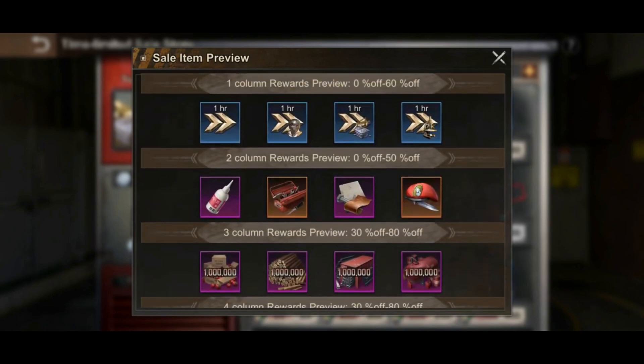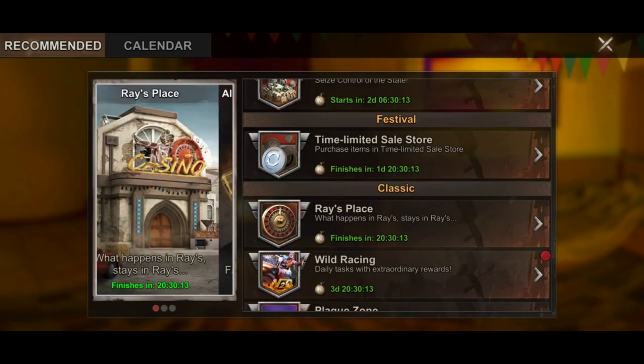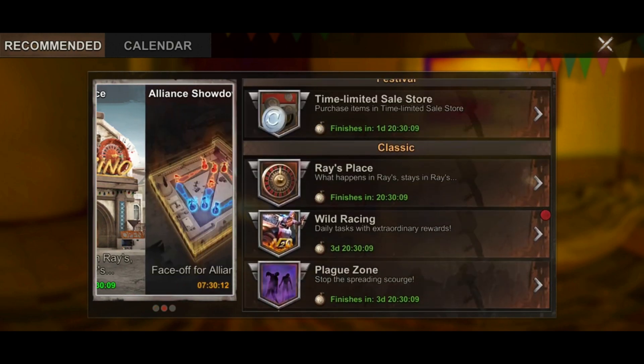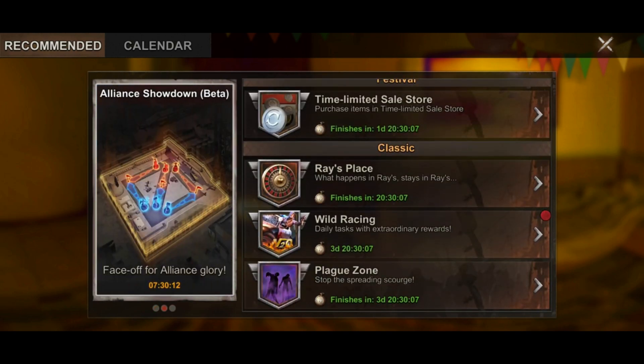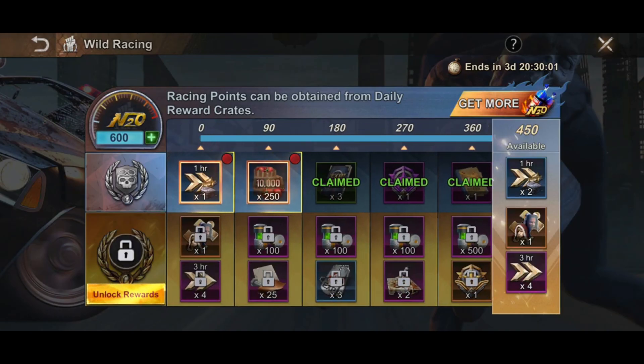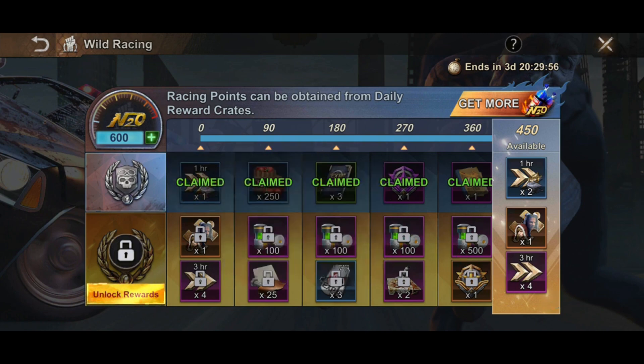Every two hours the offers here will be closed and you can refresh by buying refresh coins. Also, this event is always running for two days, so you have enough time to refresh and spend all your buy cups. If you want to go crazy and spend all the buy cups that you have, you can actually do that. That's it for today guys — see you in my next videos, bye!